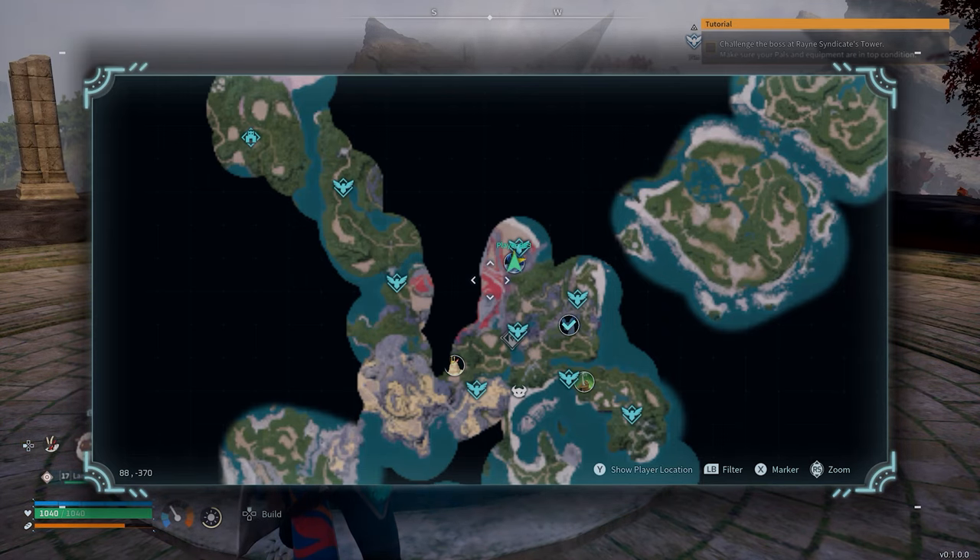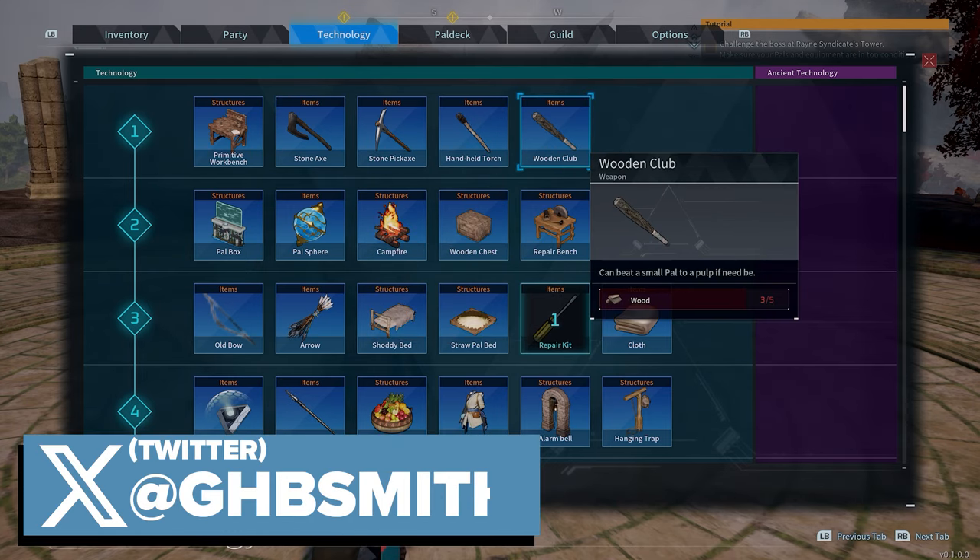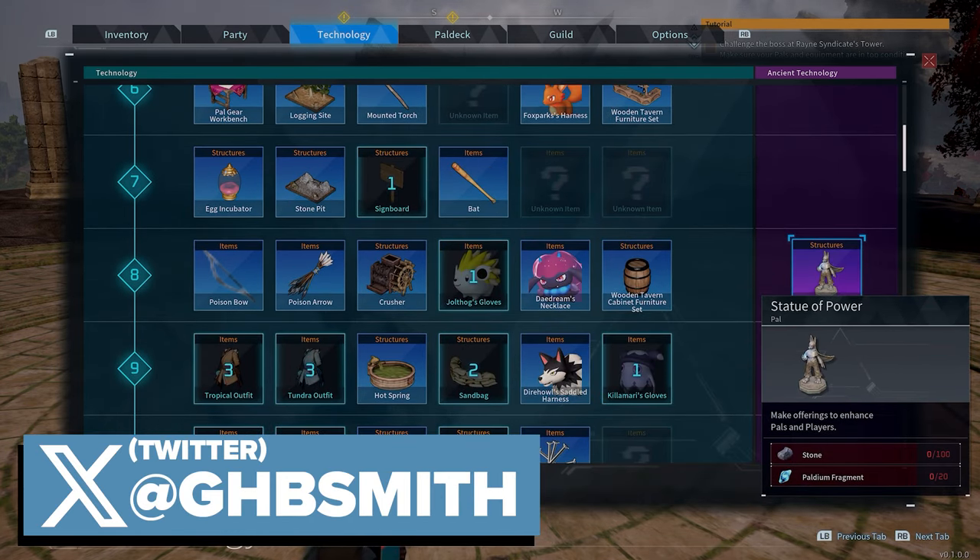What's up guys, it's Smith here from GamersHeroes.com. We've got a quick guide for you today in Palworld on how to get Ancient Technology Points and how to unlock Ancient Techs. You can see here, I've already got the Statue of Power unlocked.